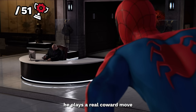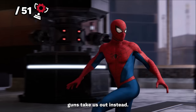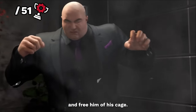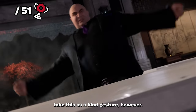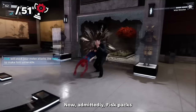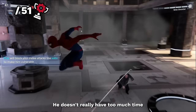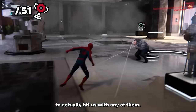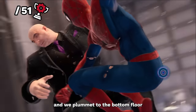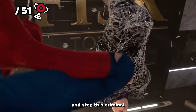Once inside, Fisk plays a real coward move and hides behind glass letting his rather intense office guns take us out instead. It doesn't work and we use his own guns against him and free him of his cage. Fisk doesn't take this as a kind gesture and we begin the first boss fight of the game. Fisk packs an incredibly heavy punch but being webbed up and thrown around, he doesn't really have too much time to actually hit us. After about five minutes of pummeling the hell out of each other, the fight comes to an end and we plummet to the bottom floor where Fisk is caught and gift-wrapped for the police to finally arrest.